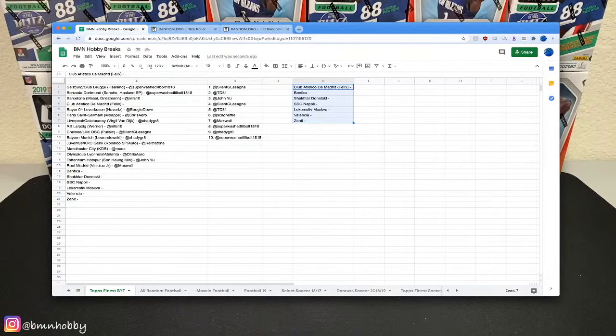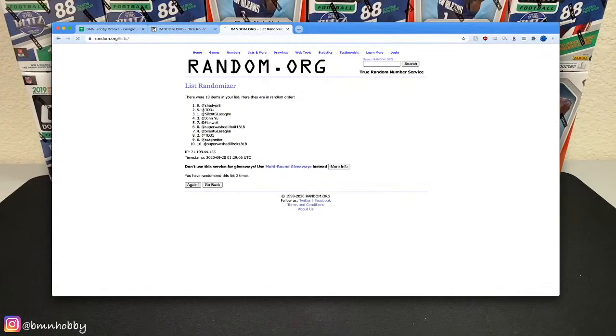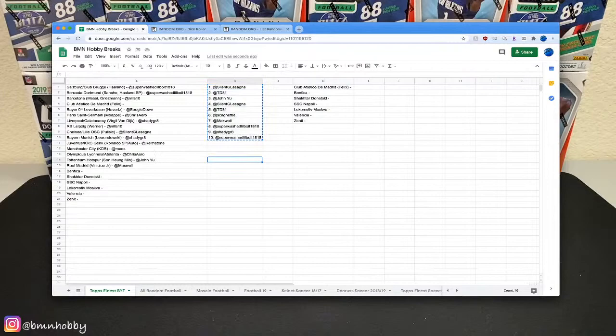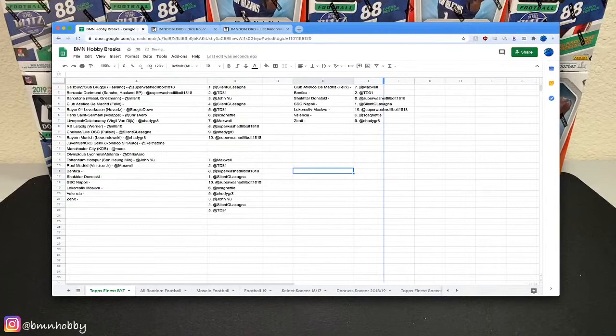Getting into the randomizer — three or higher six, good luck guys. All right, last roll — remember, first seven get teams. Good luck — there we go, that's our results. Paste that in. Congrats Maxwell — you get Joao Felix! Let me get that in. That's our results. Let me take the first seven — oh sorry John, you're literally right at the cutoff, sorry man. There we go — that's our seven. Let me get that into the list and onto the stream.